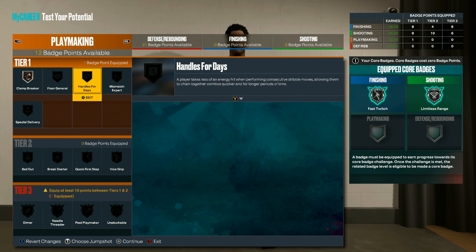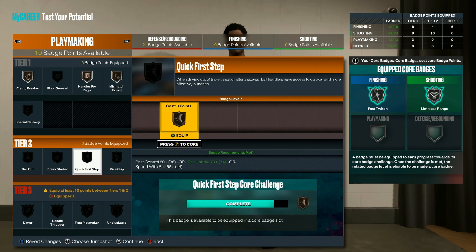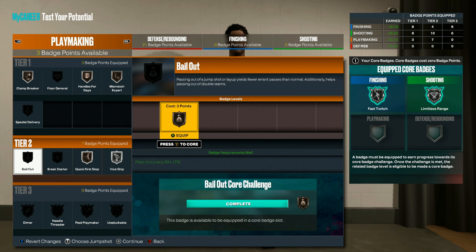For playmaking badges we get Clamp Breaker, Hands for Days, Mismatch Expert, Quick First Step one. You're going to need Vice Grip on the highest you can get it because people spam out of rebounds in this game. And you're going to need Bail Out.